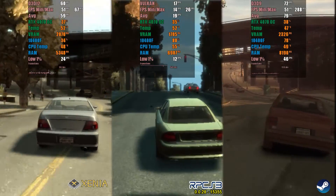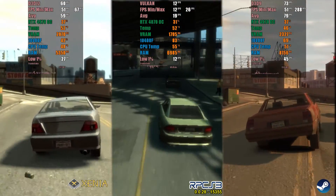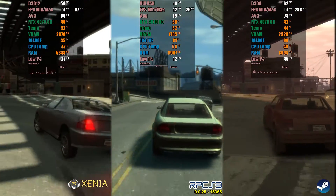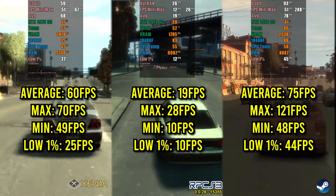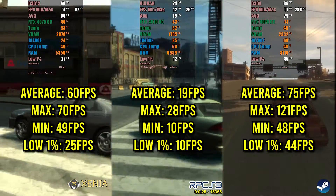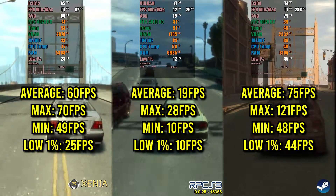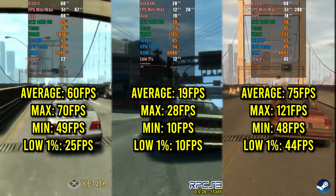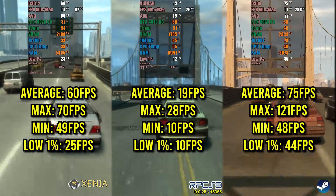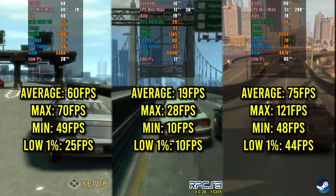I want to emphasize that the FPS was not unlocked in Xenia, as every time I tried to do so, the emulator crashed as soon as I went into the open area of the game. During the short 3-minute route, Xenia exhibits the highest stability among the emulators, with the highest minimum FPS of 49, followed by the PC version with 48 FPS, and RPCS3 with only 10 FPS. In terms of maximum FPS, the PC version has the advantage at 121 FPS, while Xenia reaches 70 FPS and RPCS3 only 28 FPS. The average FPS is 75 for the PC version, 60 FPS for Xenia, and 19 FPS for RPCS3. The 1% low registers 44 FPS for the PC port, 25 FPS for Xenia, and 10 FPS for RPCS3.